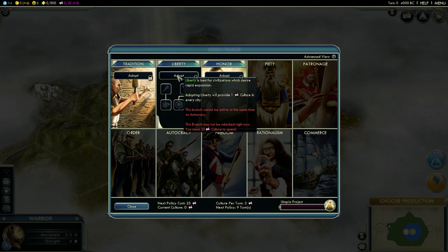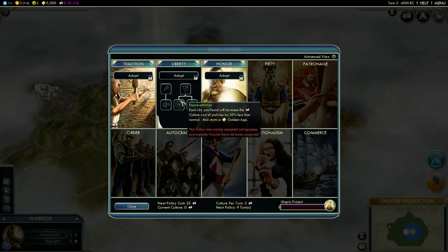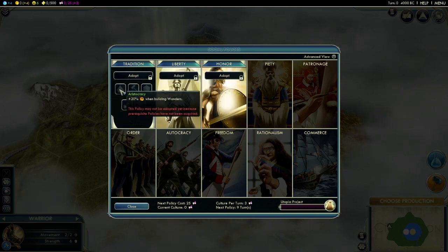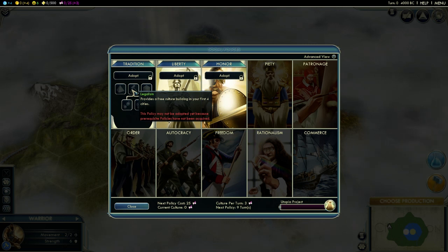I think the one culture in every city was representation before. Let's continue to tradition. Aristocracy - the wonder building bonus has been nerfed by 13%, if I'm not mistaken, to 20% bonus. Legalism now provides a free cultural building in your first four cities. I have no idea what this does - I haven't picked legalism yet, so if you find out please tell me. But I guess it provides a free monument in the first four cities.